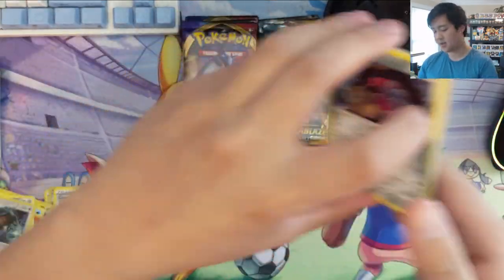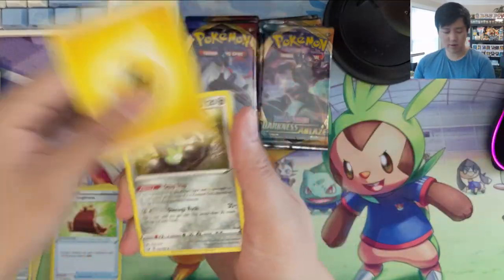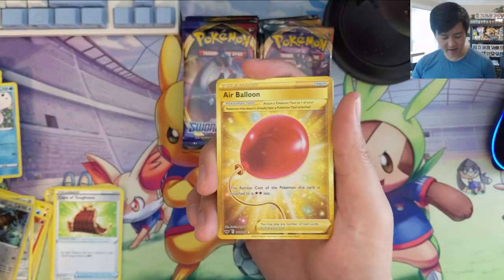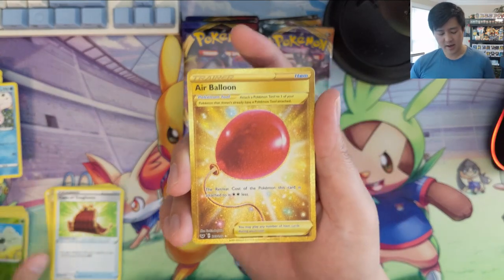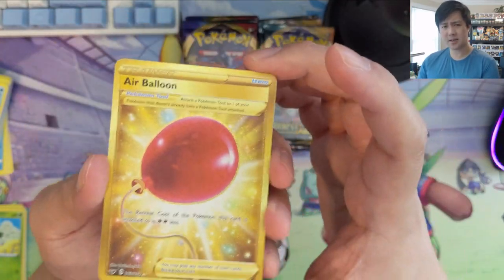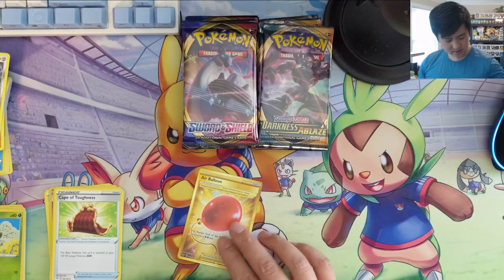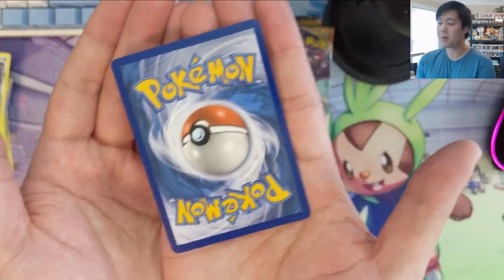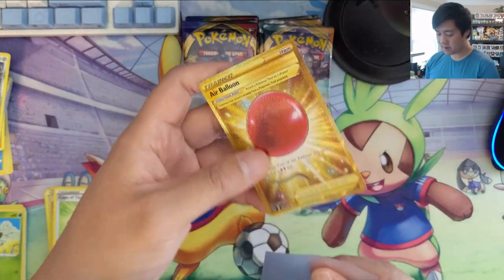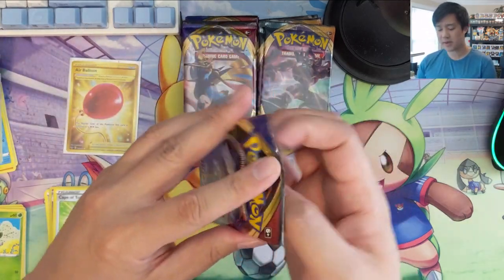I was excited for the double pack blisters but the pull rates have not been great — still waiting for our first big hits. We're going to send T a Connie, and then finally we got a secret rare — Air Balloon! Not the gold card we're looking for, but hey, we'll take it. This is actually pretty useful. Let's grab a sleeve — not perfectly centered left to right but good enough. Our first big hit: Air Balloon!